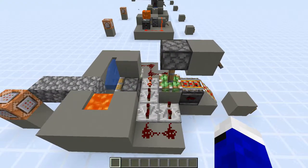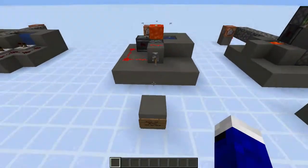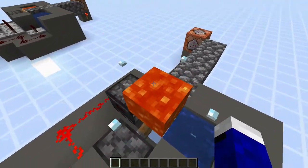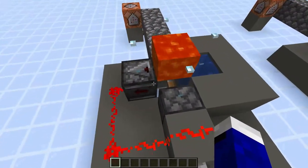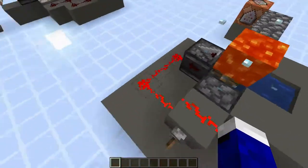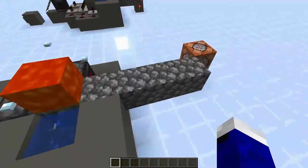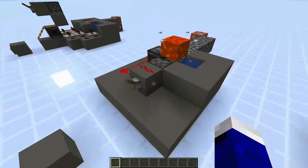Onto the next design. I know this design doesn't work — it's a proof of concept that doesn't rely on a clock, but fires a piston when the observer detects a block in front of it. But as you can see, it doesn't work. It just continues to do this forever, every now and again pushing out a block of cobblestone. This is very inefficient.